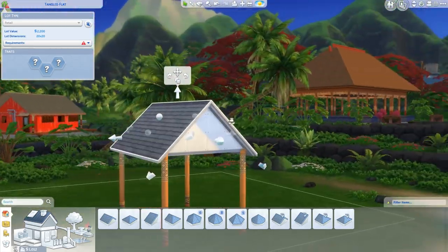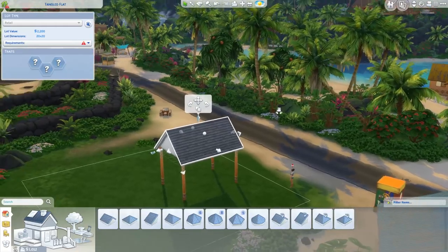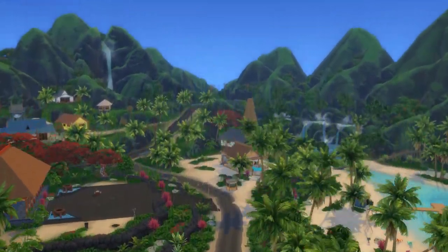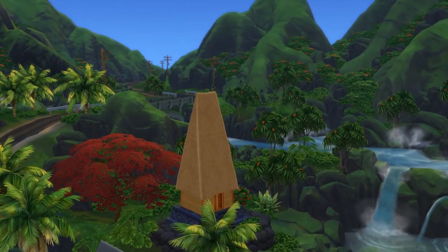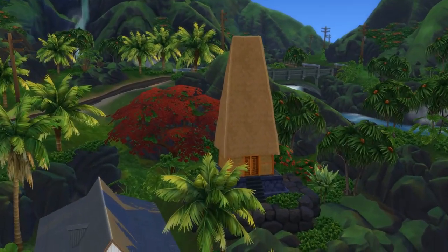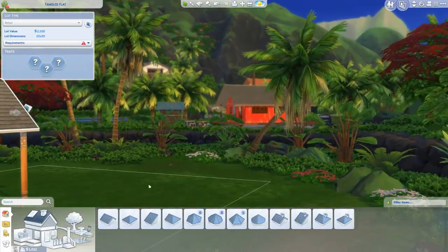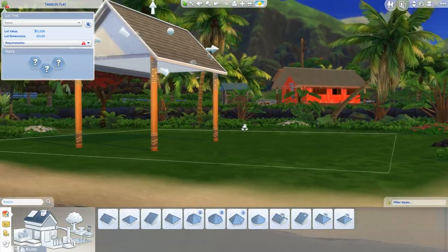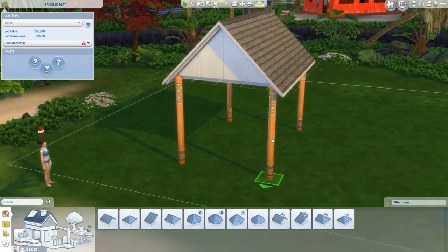Did we get the storm chaser trait in the end? Also, there's a bunch of you guys saying that you didn't like the roof on the one we had. The reason I'm doing that really tall roof is because it's based off structures we've already seen around the world, and we couldn't afford walls, so we just used columns. It's totally realistic because it's in the game and in real life.